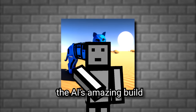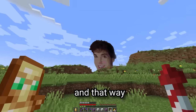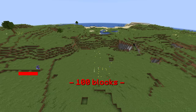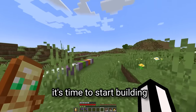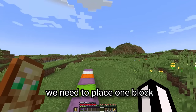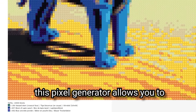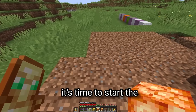Now it's time to construct the AI's amazing build. But where should we put such a magnificent piece of art? This looks like a good spot — that way, Dream will always be looking at the AI's build. We'll grab some dirt and use it to build the 100-block-long area we need. It's time to start building because we've only got 10 hours to get this done, and we need to place 10,000 blocks — meaning one block every 3.5 seconds for the next 10 hours.